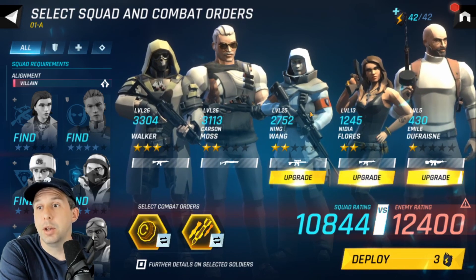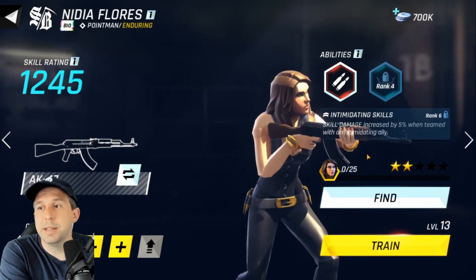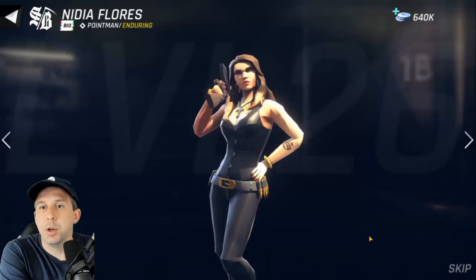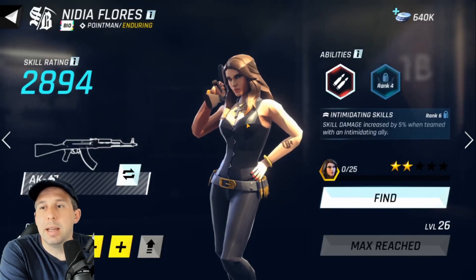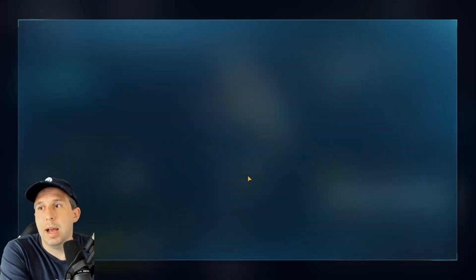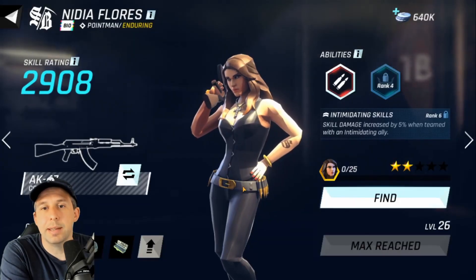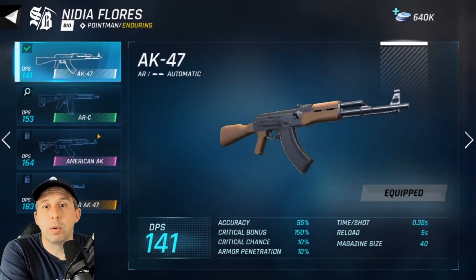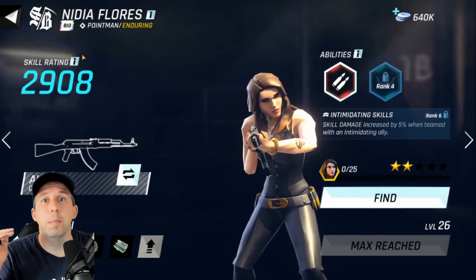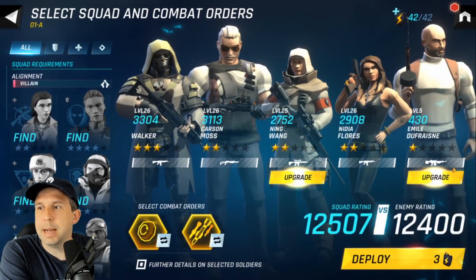I'm allowed to use five, it tells me what my enemy rating is and says watch out — you're not prepared. But I can upgrade my characters. Being level 26 I can train her up, spend a bit of coin to get myself to level 26. Nydia Flores — she is appointed enduring. Each character has their own skills and traits, and you can power them up once you've collected different gear to improve their setup.